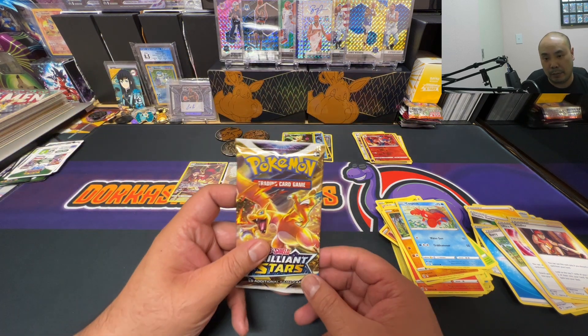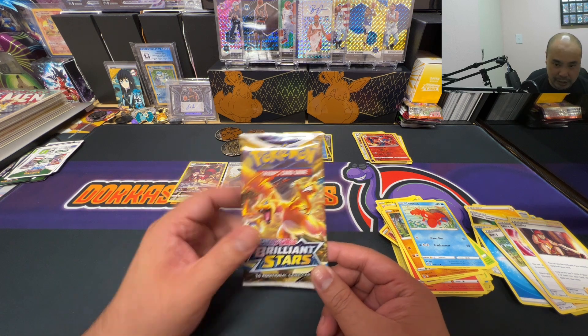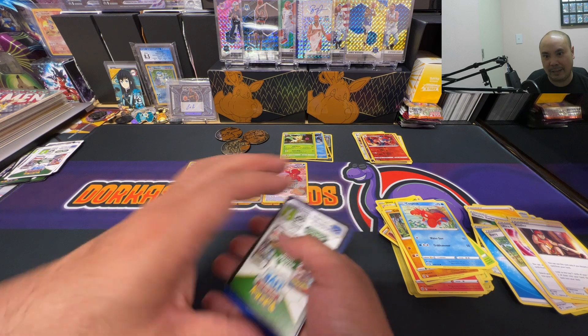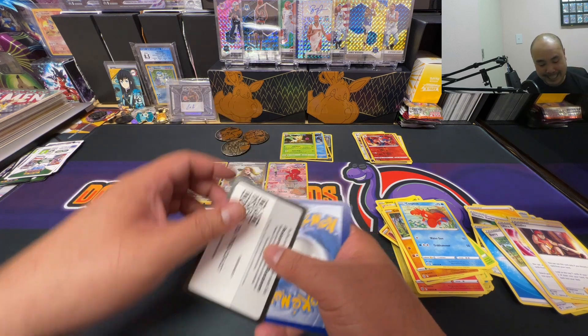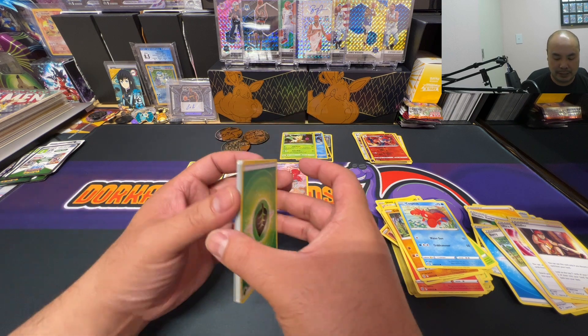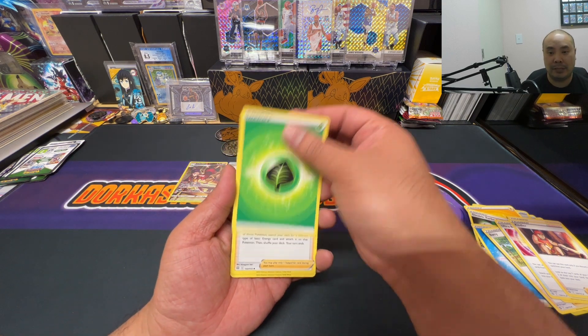Last pack — can we get some last pack magic in the Charizard pack art? Black code card, so there is a chance. Let's do this — last pack magic with the Grass energy.